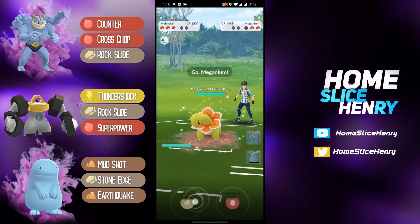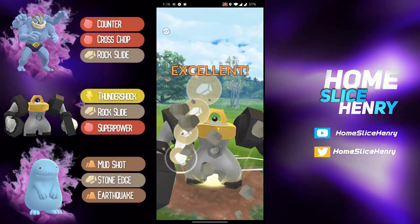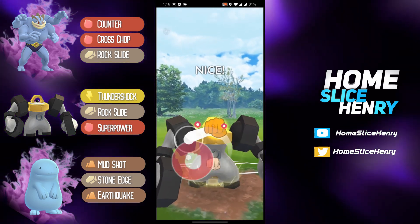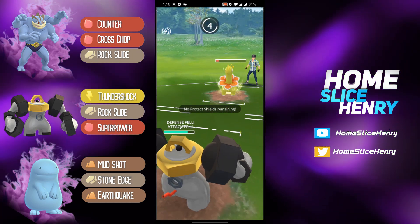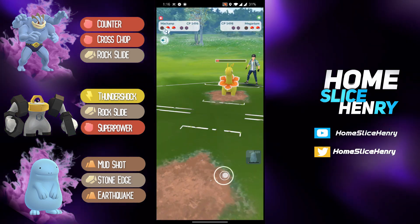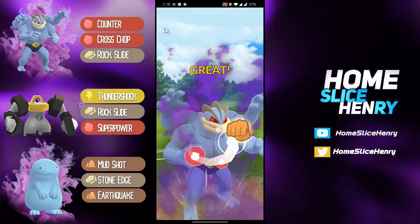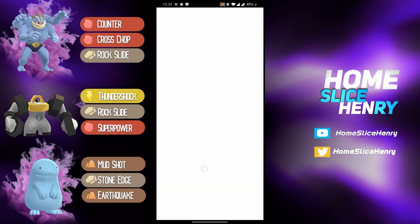They bring in the Melmetal. They have a Meganium in the back — unfortunately Meganium is going to be able to hit for super effective with the Earthquake. But hopefully Melmetal can get off two Rock Slides before it gets there. Actually going for a Super Power the second time around — I do like this play, because Super Power is going to do extra damage. Now that Earthquake should 100% KO. Takes them out, and they come in with the Shadow Machamp. They counter down. The Abomasnow comes in and unfortunately cannot get to the Energy Ball they would have needed to KO. Shadow Machamp is able to close out the game.